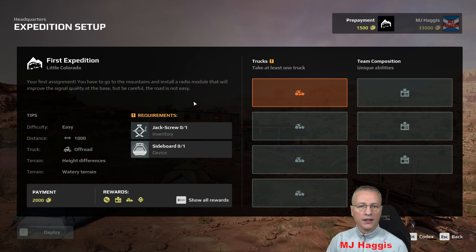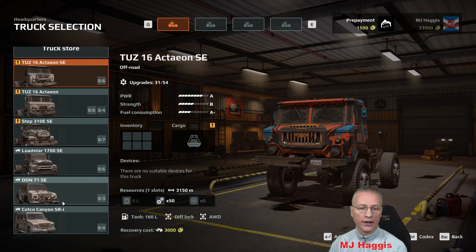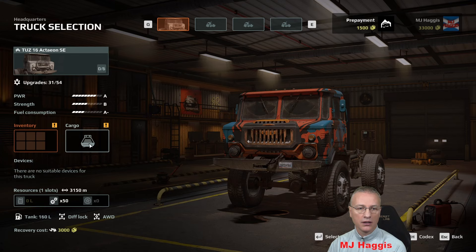Let's select that and move to the next screen: pick a truck. There are our trucks in the truck selection. The Action SE — you'll probably be familiar with all the trucks if you've played SnowRunner, except for the Kotko Canyon SRI. We'll go with the Action at the top of the list. There's an exclamation mark on Cargo so I presume we need to sort that out — let's add that.